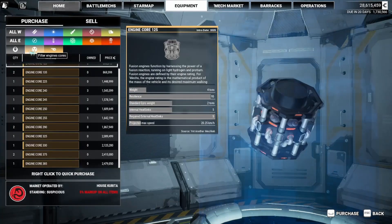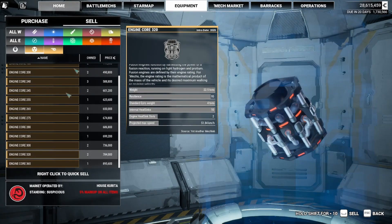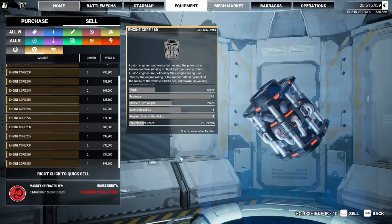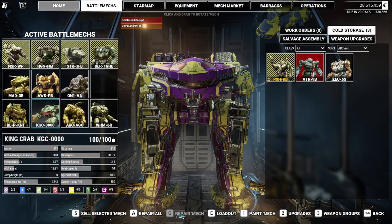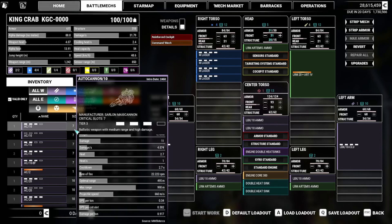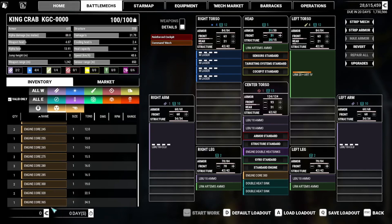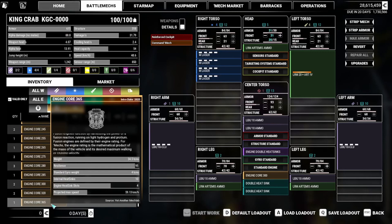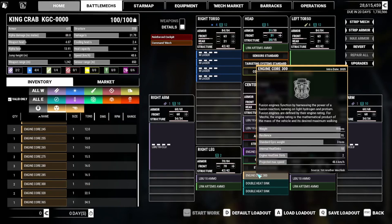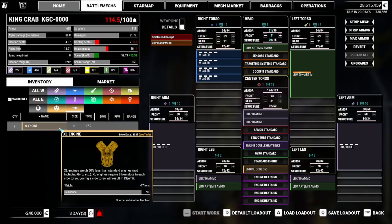Let's get ahead of the curve and see what we have for engines on the market. 365 is it. Let's see what that'll get us on the King Crab. 59.13 — I will do that, mainly because I'm going to do it anyway with the XL engine just to get the weight savings.